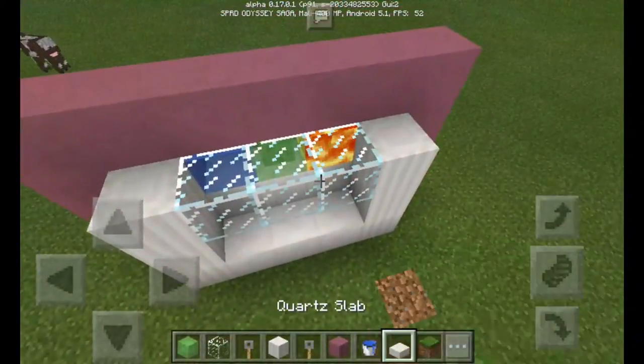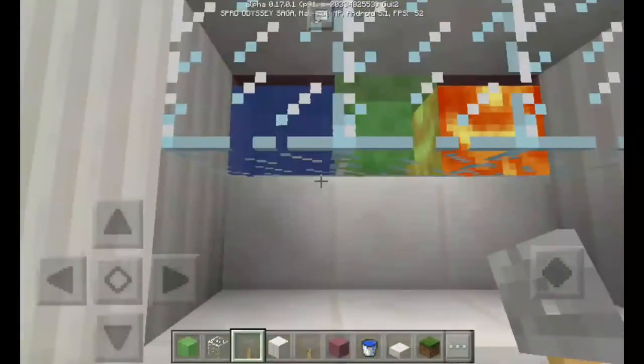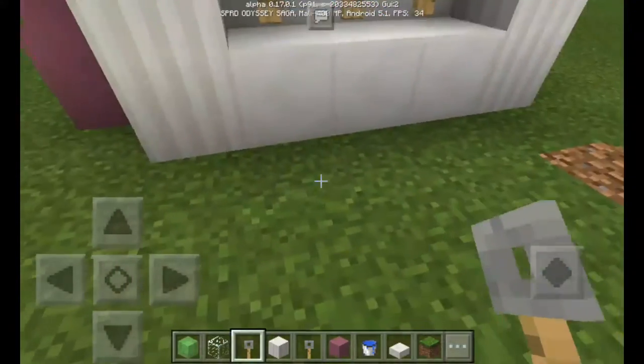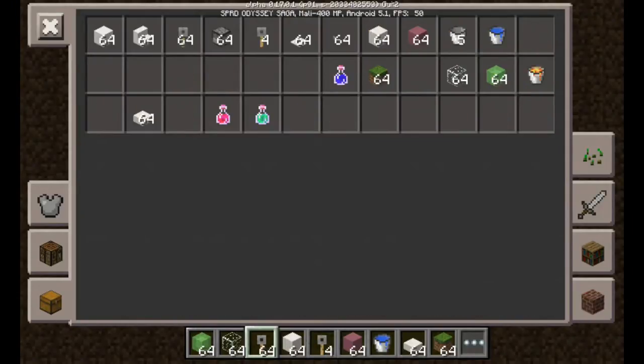Okay, there we go. Just put some slabs at the top of the glass and then put a tripwire hook on this part. Then what you're going to do next is just dig this part and get your diamond button dropper.